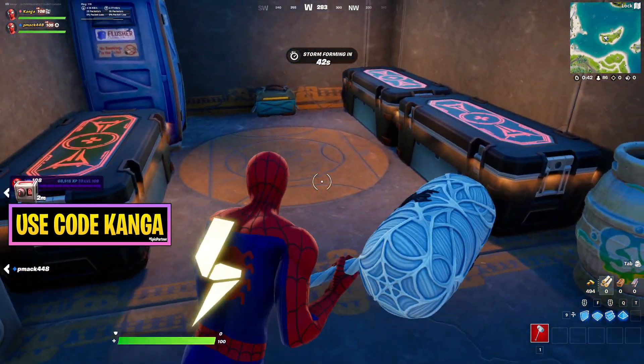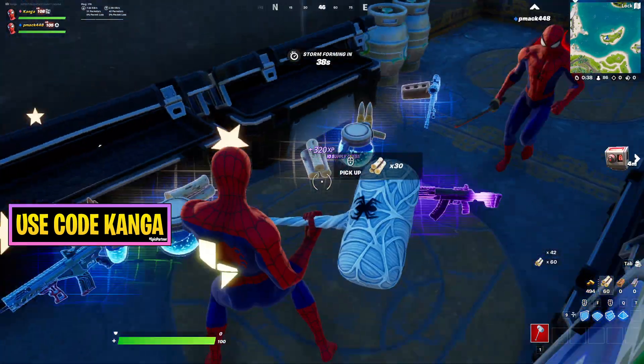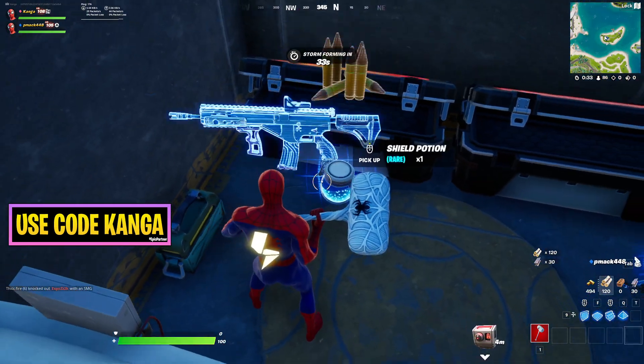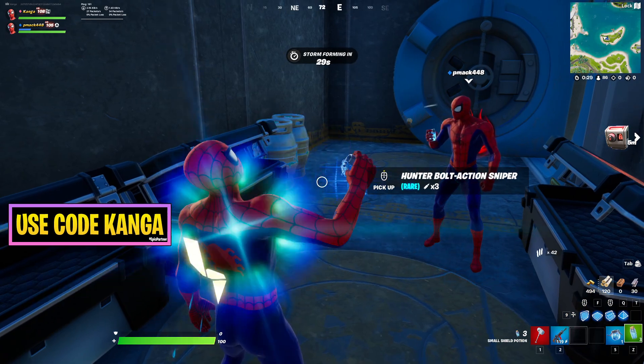On the inside we've got a few different chests. There's some alright loot in them — you can see they've got some blue guns and some purple guns. It's not quite as insane as the vaults from back in Chapter 2 Season 2, however they are still pretty cool.